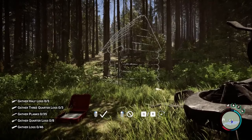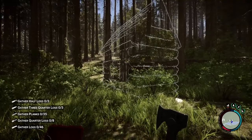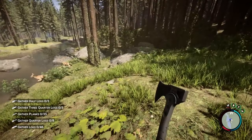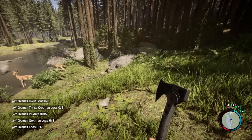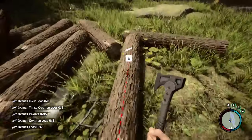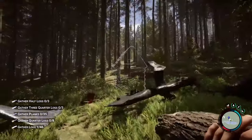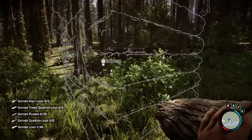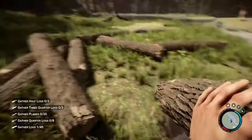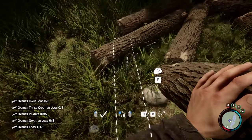Next, we delve into the tweaked enemy health settings. Whether it's a lone cannibal scout or a ferocious horde descending upon your camp, the revised health metrics mean every encounter is a test of your combat readiness. Your foes will require new tactics to defeat, ensuring that combat remains a heart-pounding, pulse-racing part of your survival saga. Resource management has also been optimized, turning every item, every piece of food, and every sip of water into valuable commodities. This adjustment enhances the game's realism, pushing you to make critical decisions about when to conserve and when to consume. Your survival now hinges on your ability to adapt, strategize, and overcome the environmental challenges that the forest throws your way.